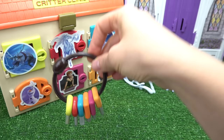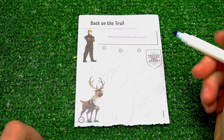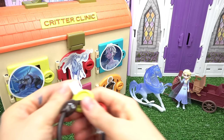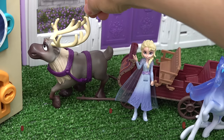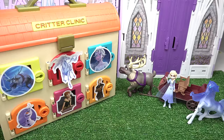Let's see if we can free the Nokk horse — come on out! Since you froze up and locked all of my friends, we need to save them. Up next, let's free Sven! Looks like it's a trail activity — which trail leads Christoph to Sven? I'm gonna guess B. Let's see if it actually is — yay, I got it on the first try! Now we can save poor Sven. Here you go — you were pulling the sled, Sven. I know you're missing Christoph.